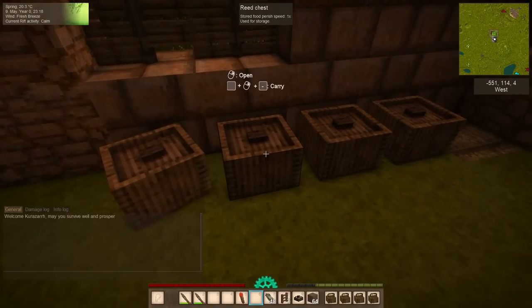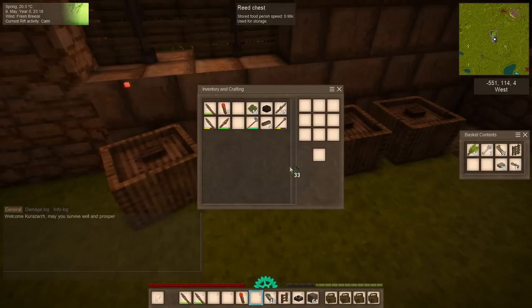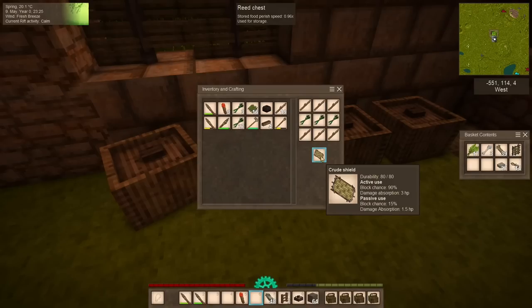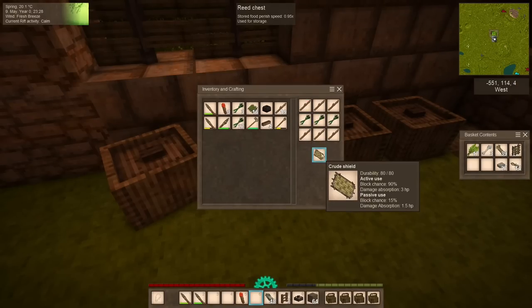What about a shield? The shield is actually a bit more serviceable than the armor. I'm going to fumble my way through making the shield — I think it's like this. No, the other way around. There we go — we have a crude shield. I call it a wicker shield because it looks like wicker, and it basically is — sticks and reeds.